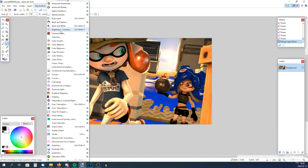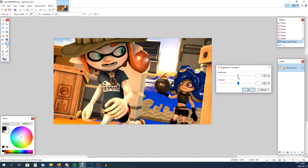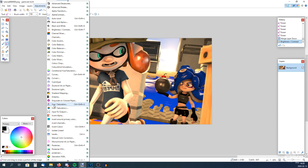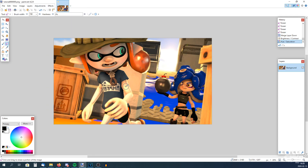Now we can tweak the brightness and contrast, or saturation. Right now I want to tweak the brightness and contrast. This looks good. And now we can go to Saturation. Look — it's a bit more colorful now.